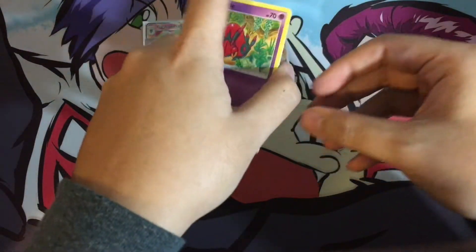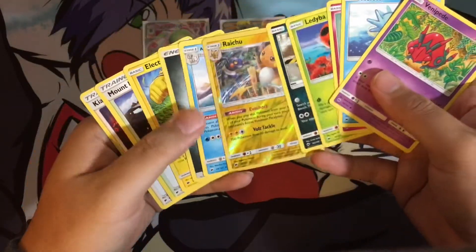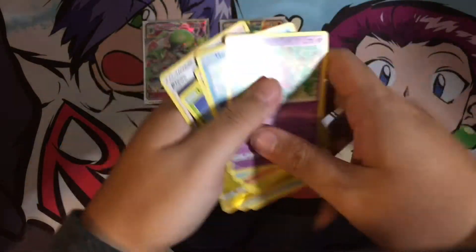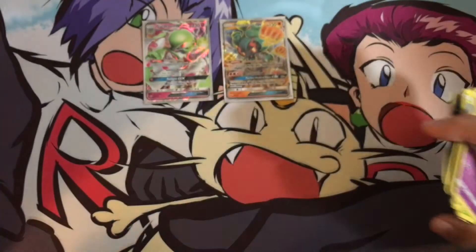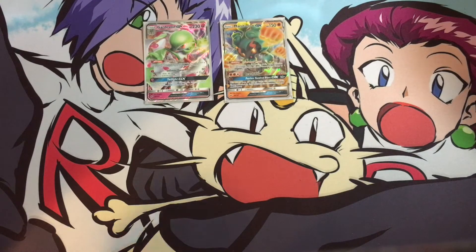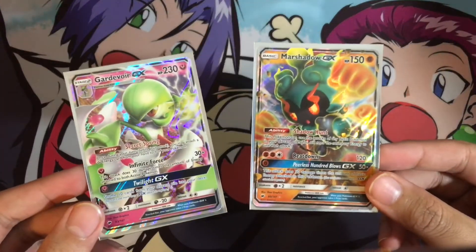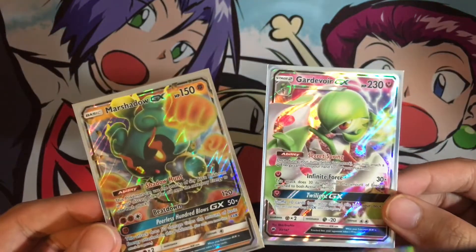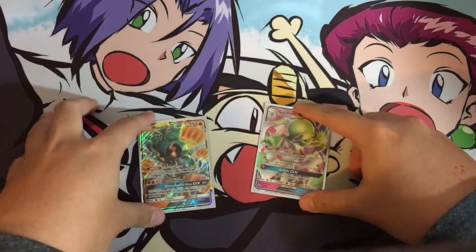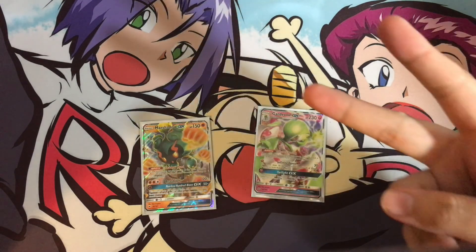Last pack — Raichu Reverse Rare. So yeah, two hits: a Marshadow GX and a Gardevoir GX. Not bad for an Elite Trainer Box — two pretty good GXs at that. You usually don't get two playable cards out of an ETB, but yeah, pretty awesome cards. Leave a like if you liked the video, subscribe if you want to see more content. Thanks for watching. Peace.